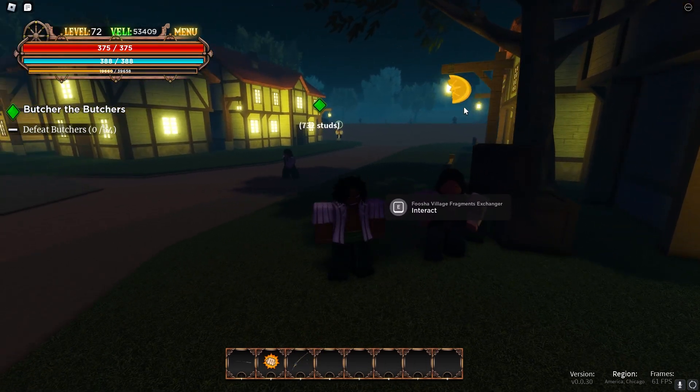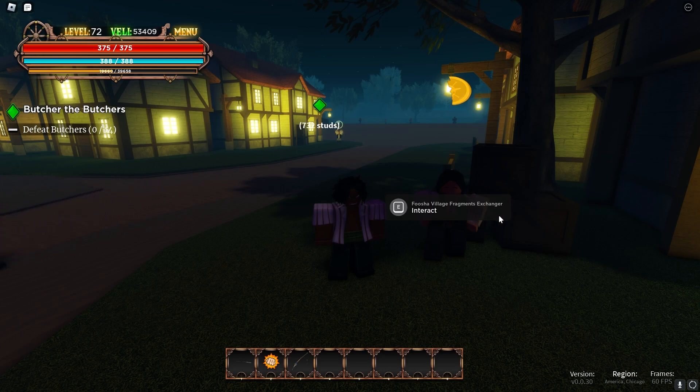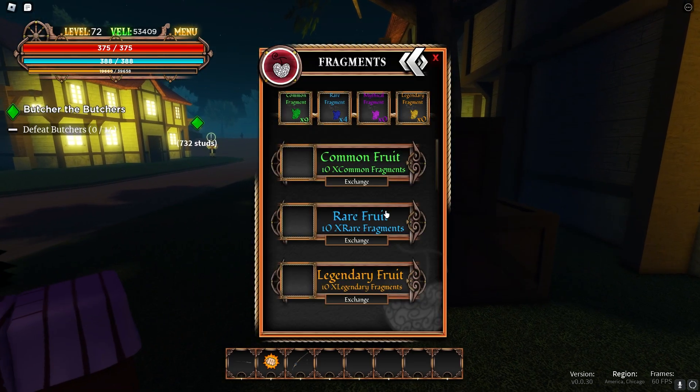So if you talk to these guys right here — these fragment exchangers — they're on different types of islands. They're not on every island, but they're on some islands. I believe there's one at Orangetown or Shellstown. If you talk to them, he will say: common fruit for 10 common fragments.